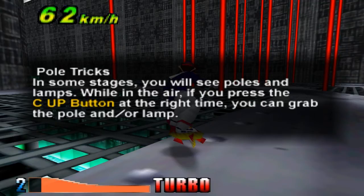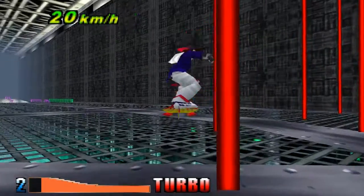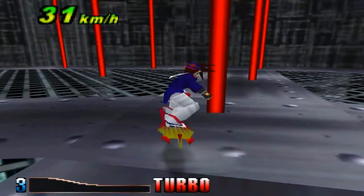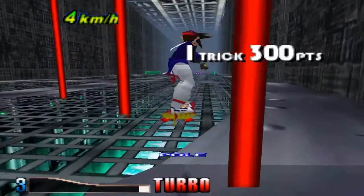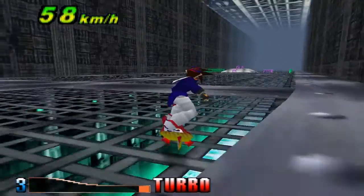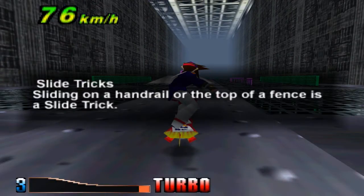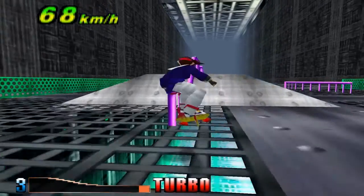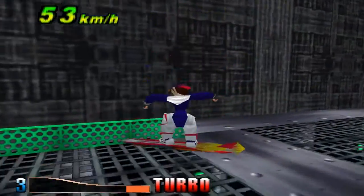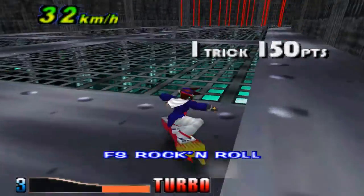Alright, some stages you'll see poles and lamps. While in the air, if you press C up at the right time, you can grab the pole or lamp. Slide tricks - sliding on a handrail or the top of a fence is a slide trick. Slide trick! 50-50! Rock and roll! Good job.